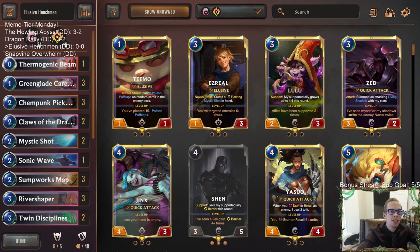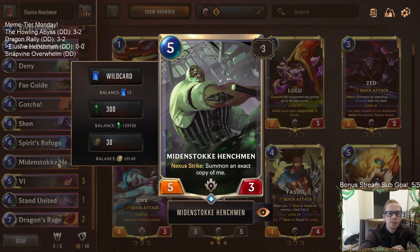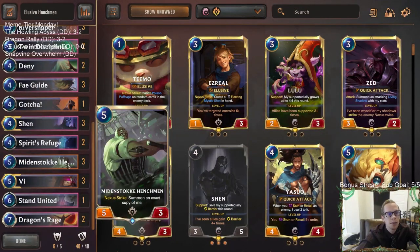Welcome everybody on Twitch chat and YouTube for some Elusive Henchmen — it's Meme Tier Monday! We're going to have some crazy decks, and this one in particular is going to be extra meme-y. It's built around the five-mana card Minstoke Henchmen: five mana, five-three, with Nexus Strike — summon an exact copy of me, whatever stats and keywords it has.